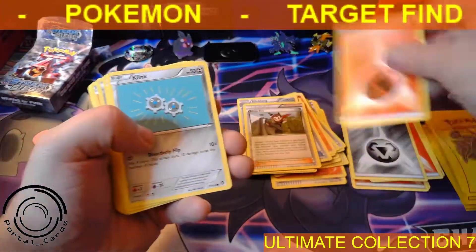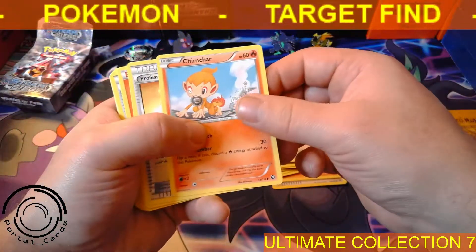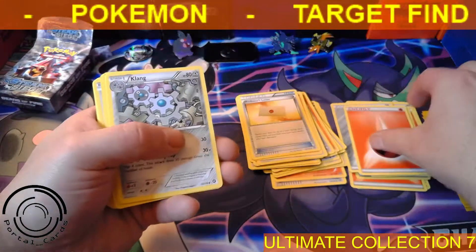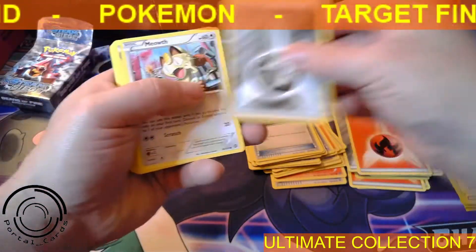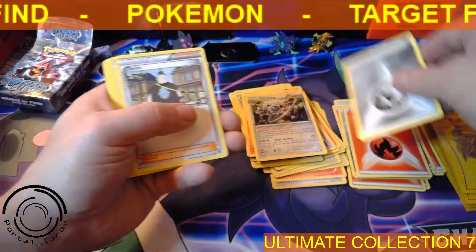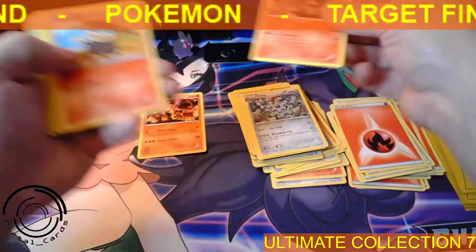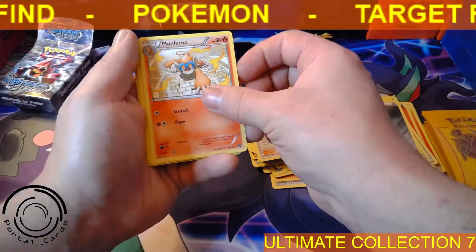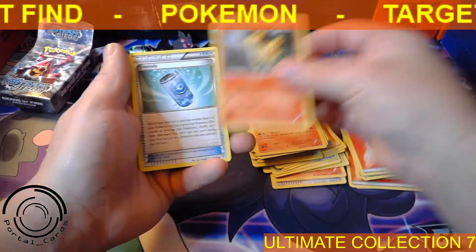Continuing through: Persian, Chimchar — a lot of duplicates in here, possibly something to build a set with. Professor's Letter, Energy, Volcanion — that is a rare. Energy Retrieval, Energy, Meowth, Rapidash, Energy, Ponyta, Persian, Clink Clang, Energy, Tierno, Clang. There is a Pyroar — another rare, non-holo. Litleo, Energy, Ninja Boy, Monferno, Chimchar, Energy, Ponyta, and an Eevee Soda.